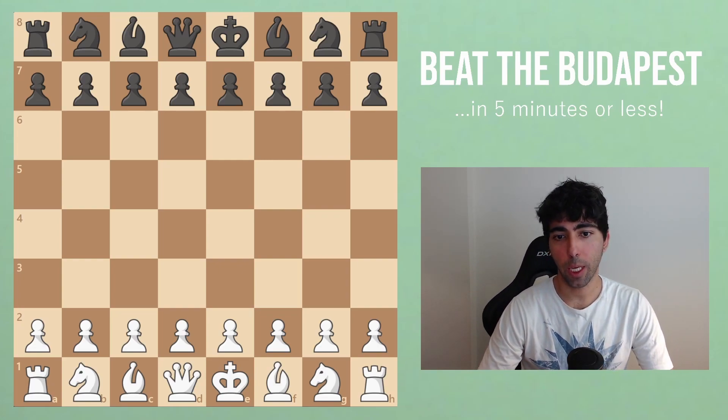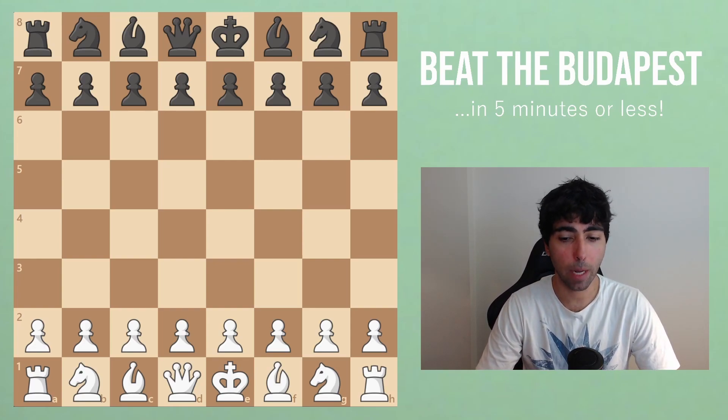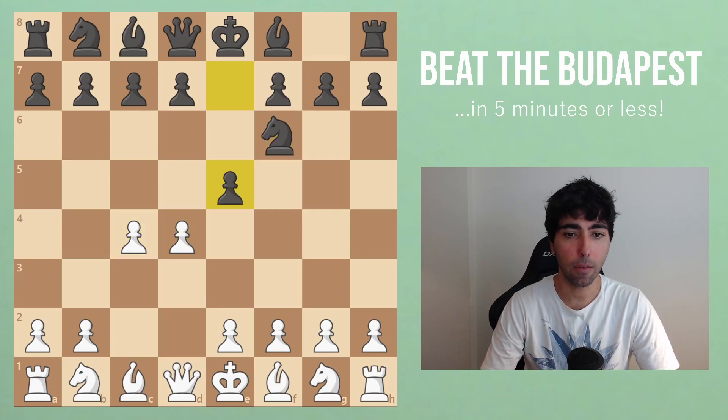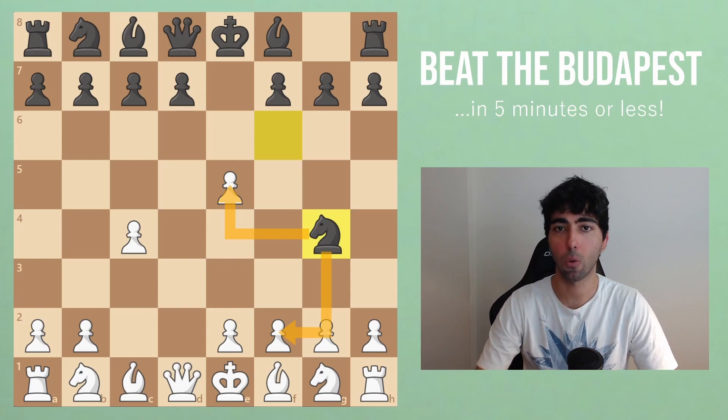First of all, let's show what the Budapest is. It happens after d4, Nf6, c4, and now black plays e5. This is the gambit — black allows white to win this pawn, and their idea is that they will usually look to recover the pawn quickly while also sometimes creating some threats against our king.